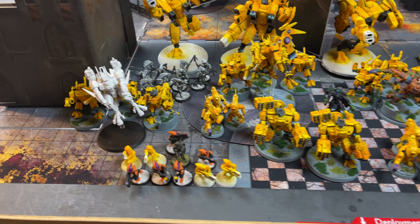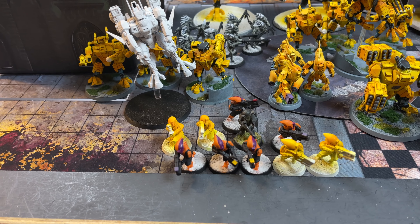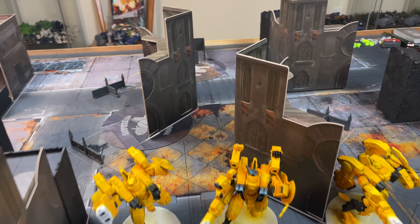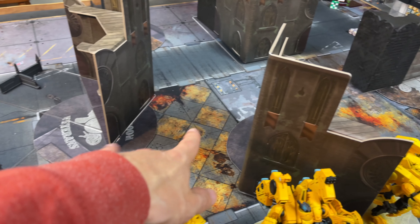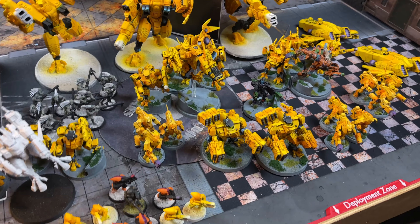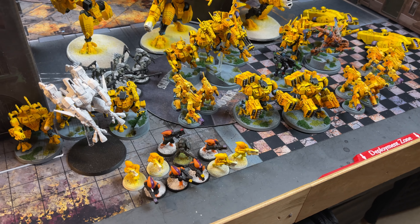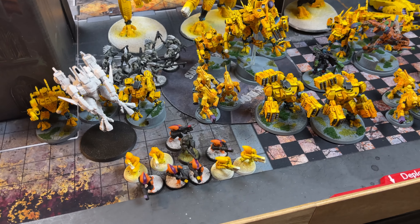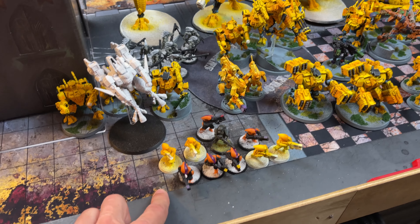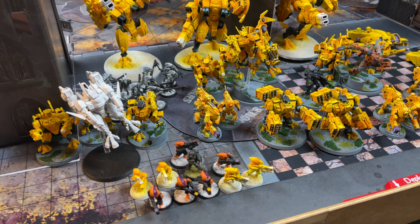Starting off we have the Pathfinders. This unit is an auto-include in my opinion because they have Scout and Infiltrate — Scout 7 inches — so they're pretty awesome. You can pop them into the midfield, behind cover or a wall, then scout them up 7 inches. Really good at denying enemy infiltrators. At 90 points it's a great unit; they can also spot for two different targets instead of one.